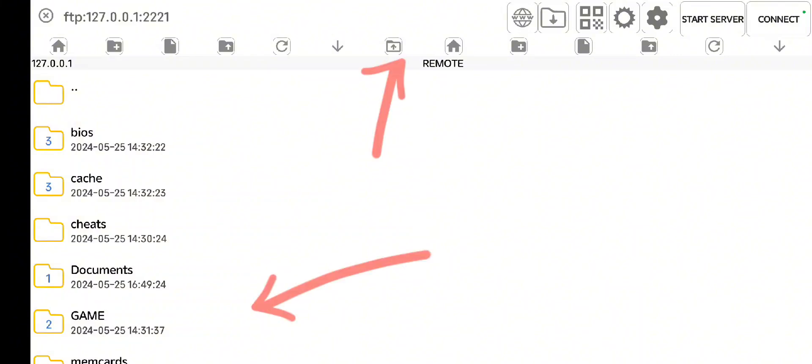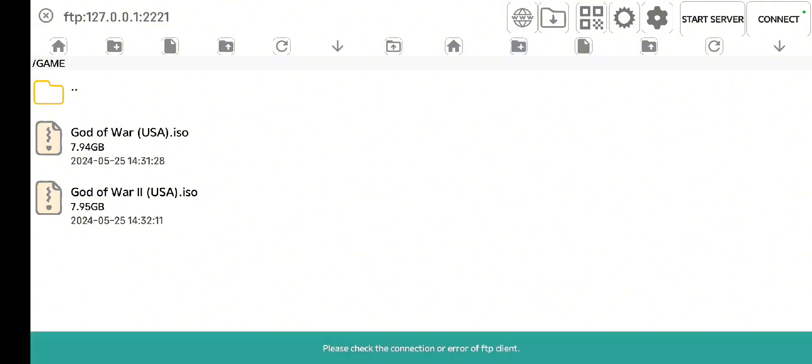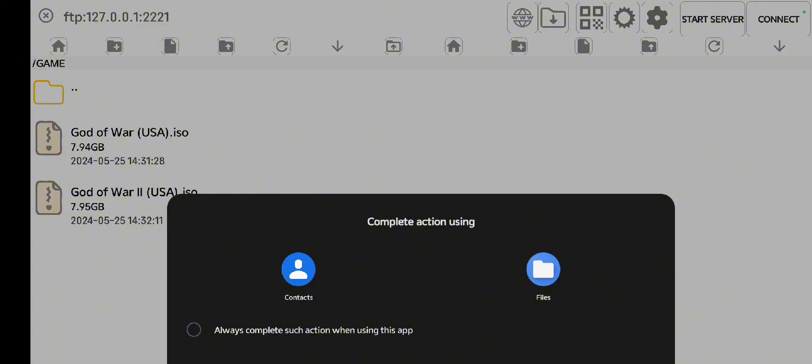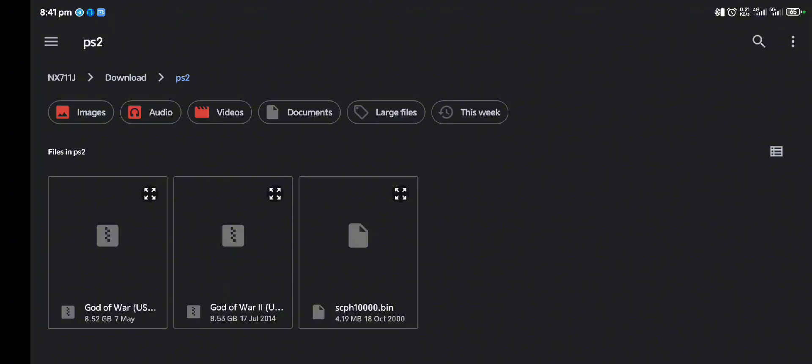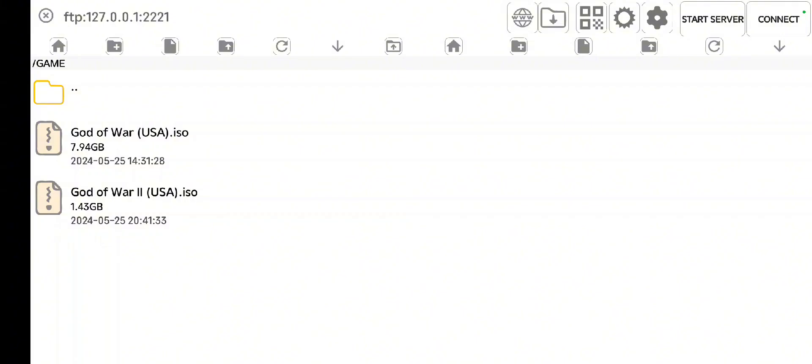Let's see how this emulator performs. I have God of War imported here. If you don't know how to import it, let me quickly show you. When you enter this page, you hit this green button on your left - this plus button - but make sure you are in the game folder. You click the plus button, the upload button. Then go to your files, go to the folder of that game, click it, and it will copy all the games. Press the star above to go back, and you can now start your game.